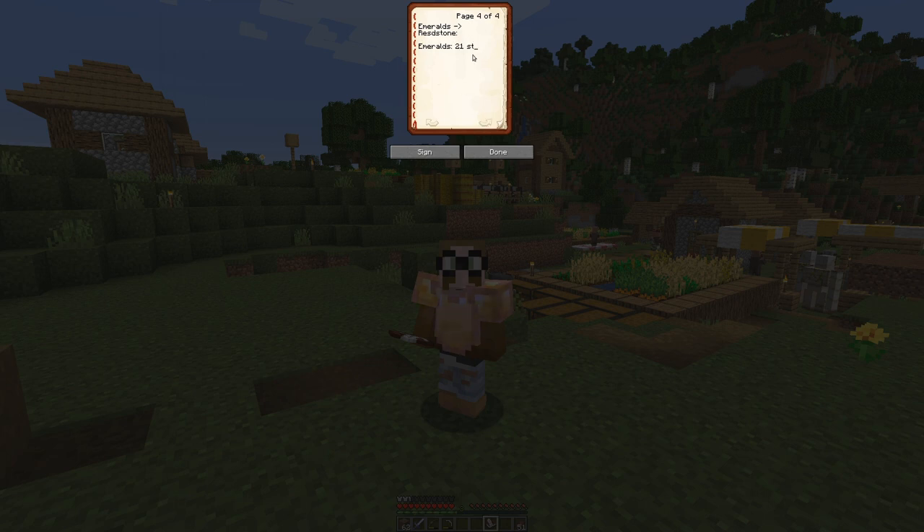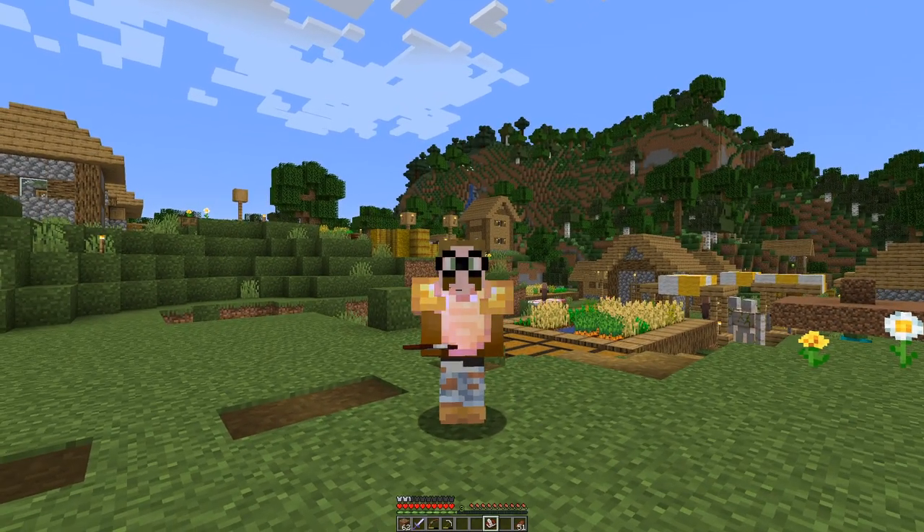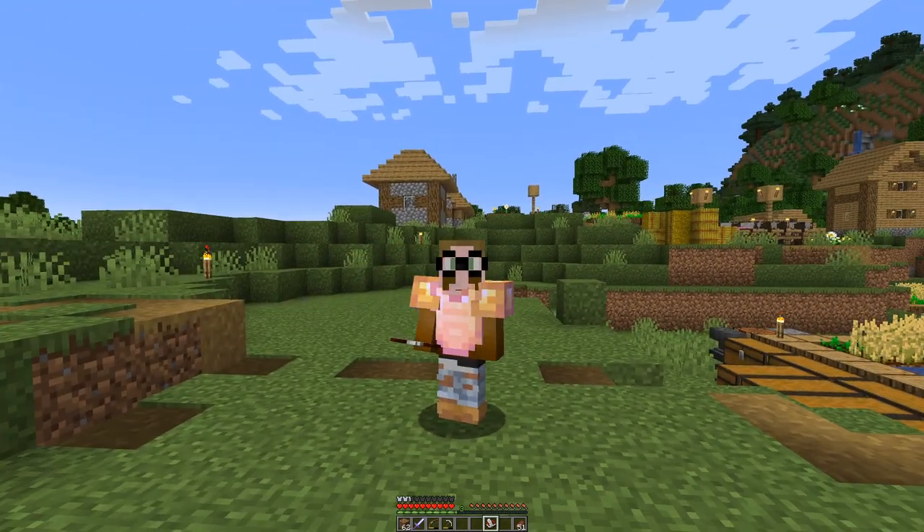For redstone, we trade 1 emerald for 2 redstone, so that means we need 21 stacks of redstone. We also need a bit of redstone in combination with snow to get to the ice. The emeralds we can get through trading with iron — there are villages that trade 4 iron ingots for 1 emerald. So basically we need 84 stacks of iron, meaning quite a while spent over at the iron farm we constructed last episode.